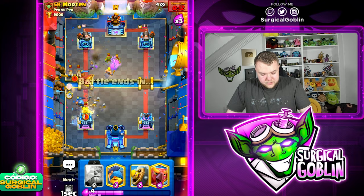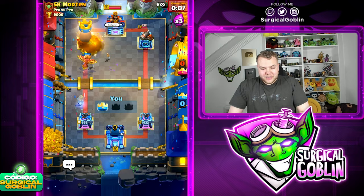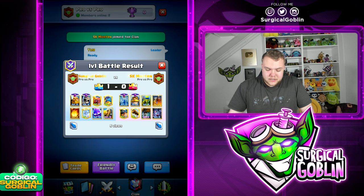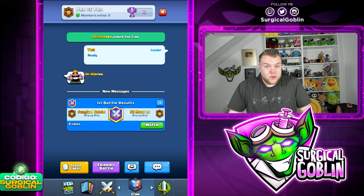18 seconds left, we just need to cycle towards our Fireball. Ghost on defense, E-Spirit prediction for the Wallbreakers, Barbell on defense - this should be a good game. Very nice win there! Very well played by Morton. The main problem for him was that he didn't have a big spell - if he had Poison it would've been easier. But he didn't have a way to deal with our Fenix, and we did a good job cycling while defending. Very nice win!